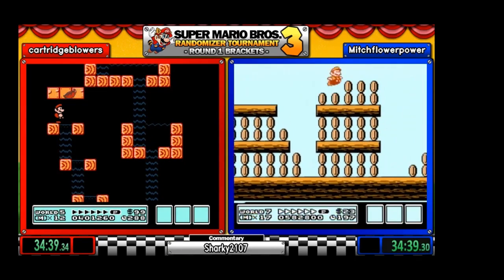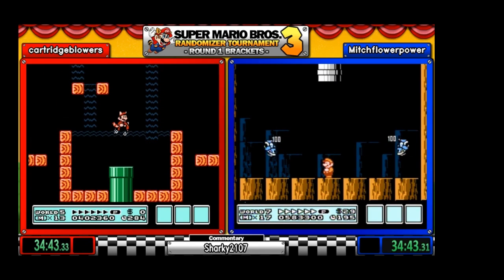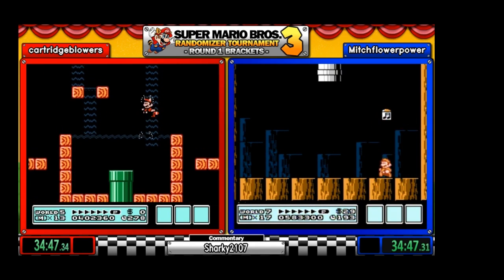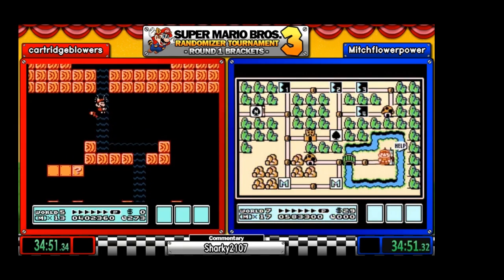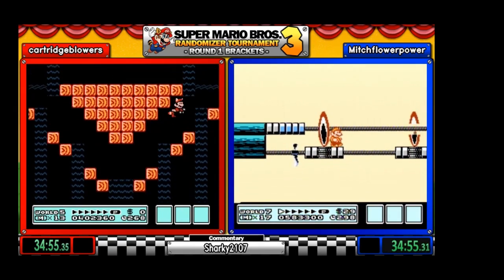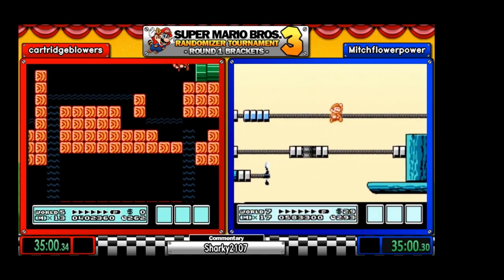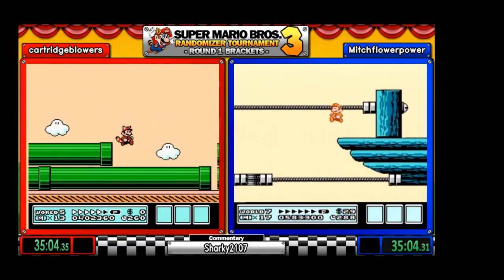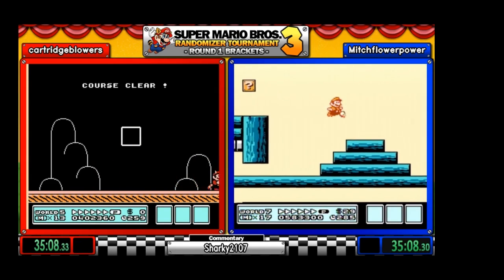And we've got another auto beta level on the Cartridge side — the waterfall level. I think I've come up with names for these beta levels. In this one there are no enemies — the only way you could die is running out of time, but you know, that's not really going to happen.